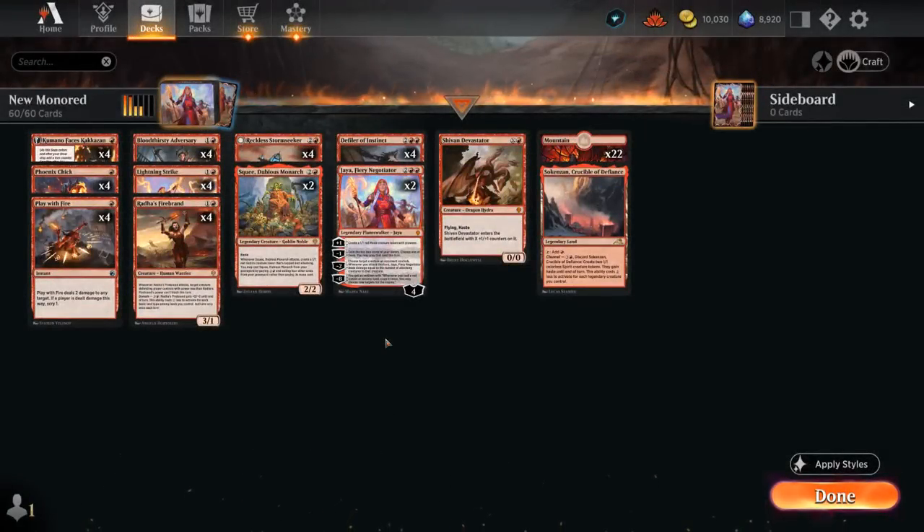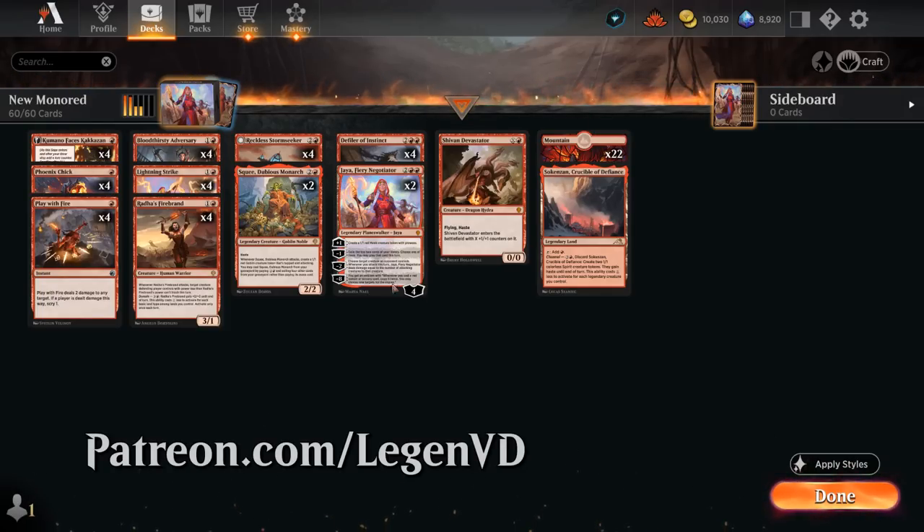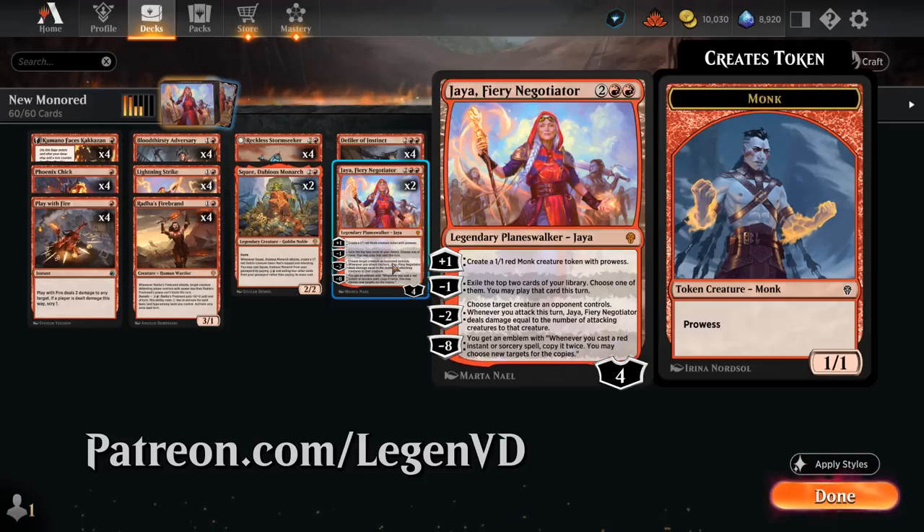Hello and welcome to another Standard Games video. Today I'm taking a look at a Mono-Red aggro deck, updated with a ton of new cards from Dominaria United, and as voted on by my supporters on Patreon, I'm also playing two copies of Jaya, Fiery Negotiator.